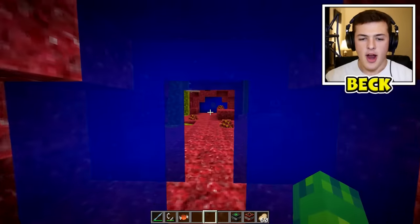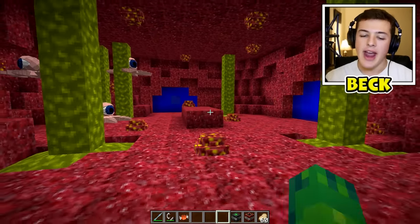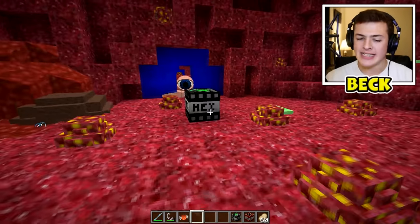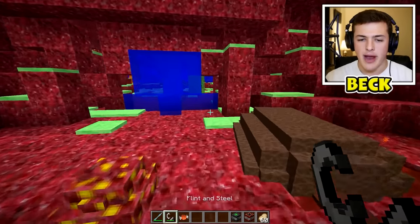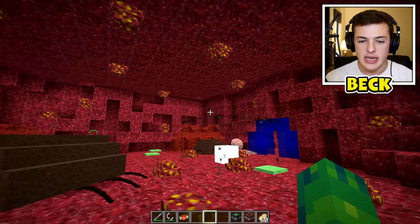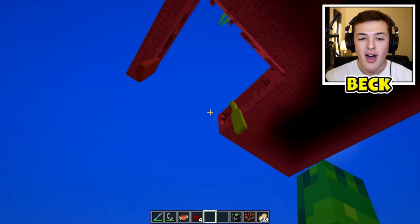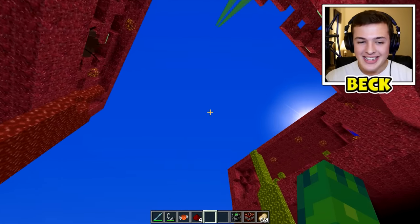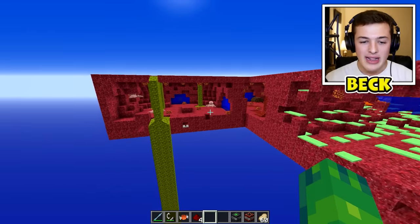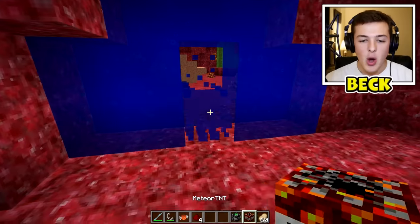I'm pretty sure this is the last room - I can see the brain right there. So we're gonna light off this thing called a hexahedron in here. I don't know what the hexahedron does - I'm very scared by it. Let's see - don't blow me up please. It looks like a hexagon sort of. I just blew an entire chunk out of this dude's stomach!